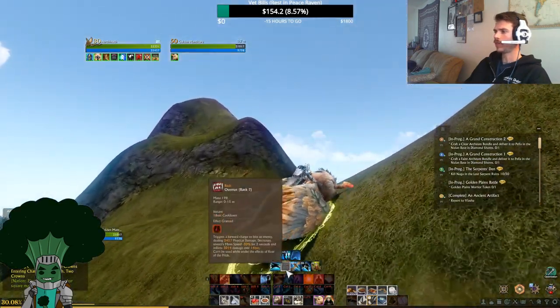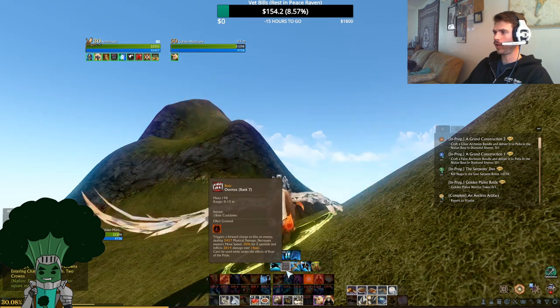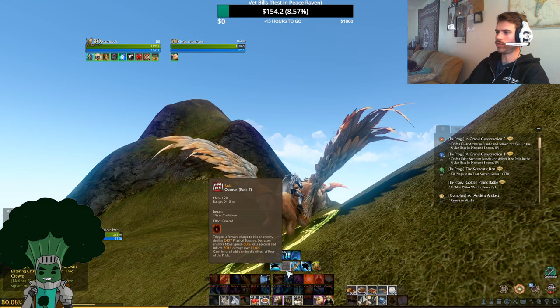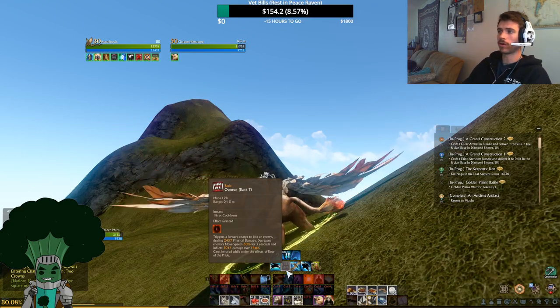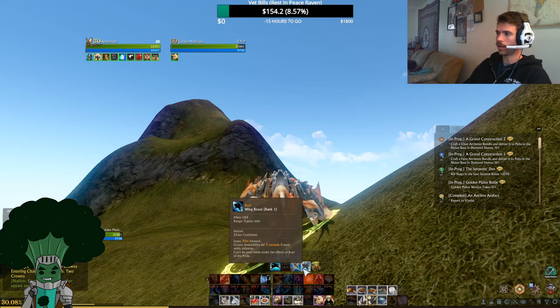We have a melee attack called Overrun, which is kind of like a leap — just like on the Gallant Cat. It doesn't stun, but it does instant 2.4k physical damage, decreases move speed 30% for 3 seconds, and then inflicts another 2k damage over 14 seconds in the form of a bleed. It does apply a bleed, so if you're playing Dark Runner or something like that, this is really going to set you up for good combos.